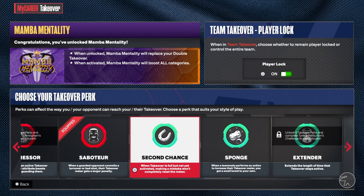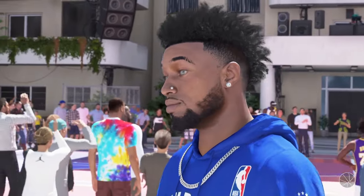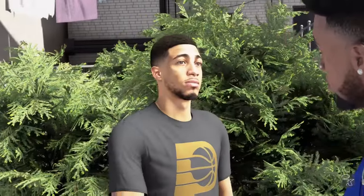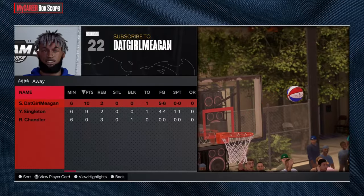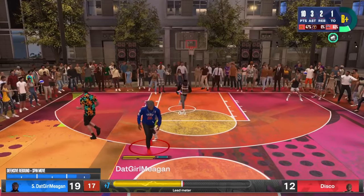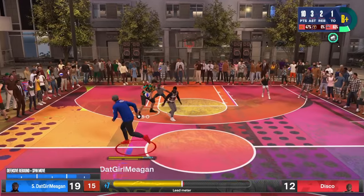After you get prompted for Extender, it's going to pop up a quest and you have to go talk to an NPC who tells you exactly what to do. For the Extender perk, all you have to do is get 75 assists — you can do that on the streetball courts or in the park. The good thing is you can grind these takeover perks at the same time, and progress transfers build to build.